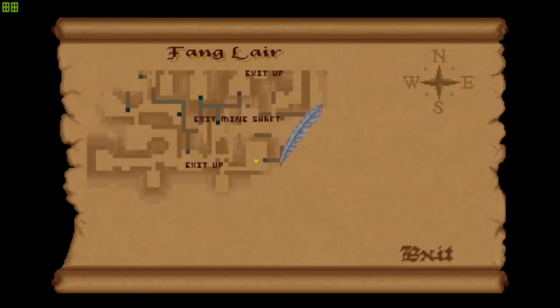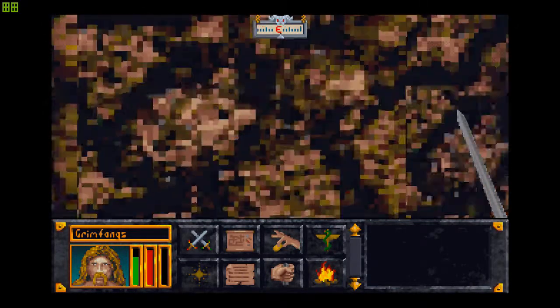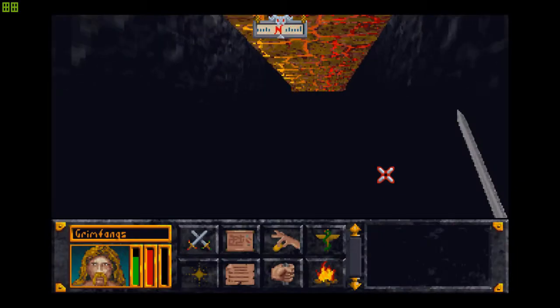We've got this room here which doesn't seem to be leading anywhere either, except for this mineshaft. Since there aren't any other mineshafts in this place, the only way we can go is down this one, if it leads anywhere. So, a loop. Where to next? I guess I'll take a right, or we could go up this way, because we haven't exactly explored much of this area.